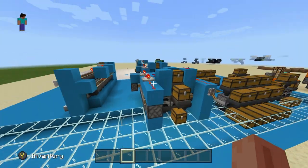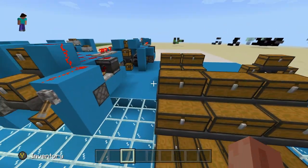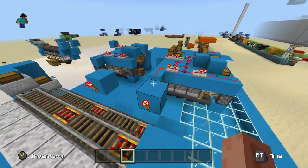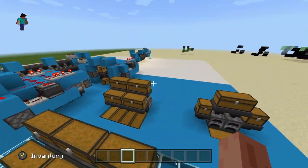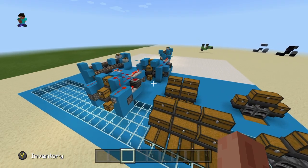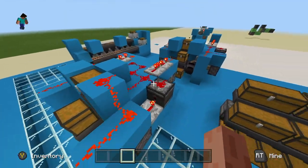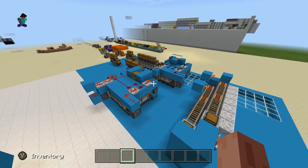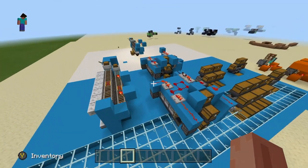Anyways, those are the three designs. Hope you all enjoyed. Hopefully these help you out. It's kind of a lot to follow, but in the end it's just a bunch of hoppers going into furnaces and feeding them. Find new ways yourself - expand upon these, they're very basic. Thank you all so much for watching, it's been Smitty. I'll catch you in the next one. Peace out.